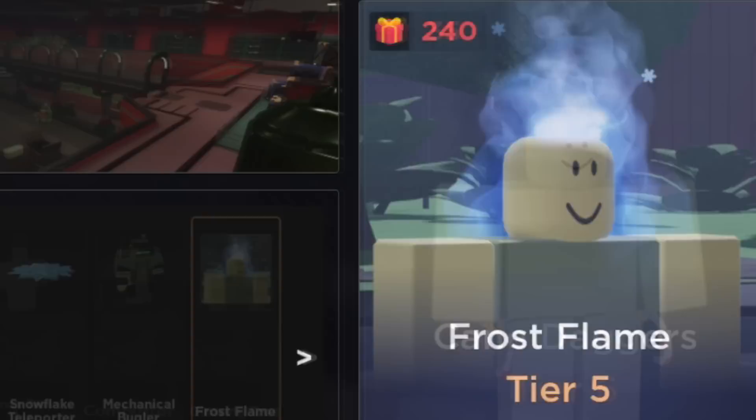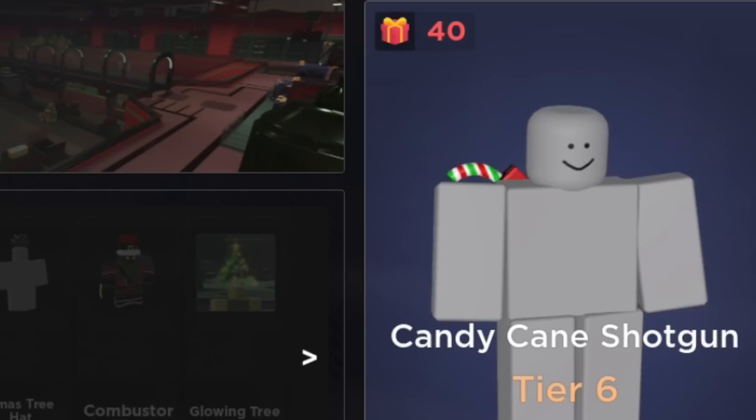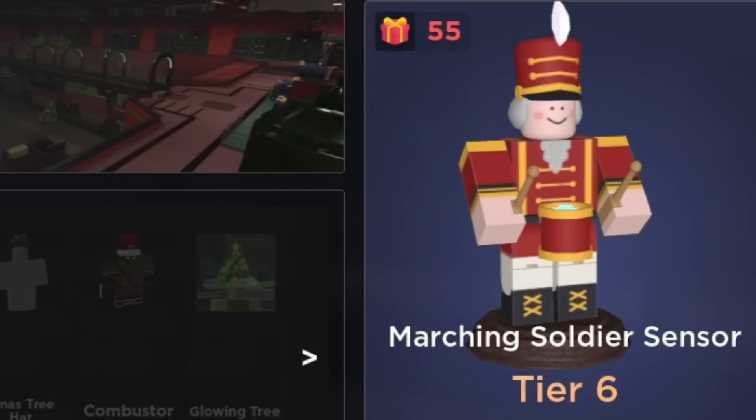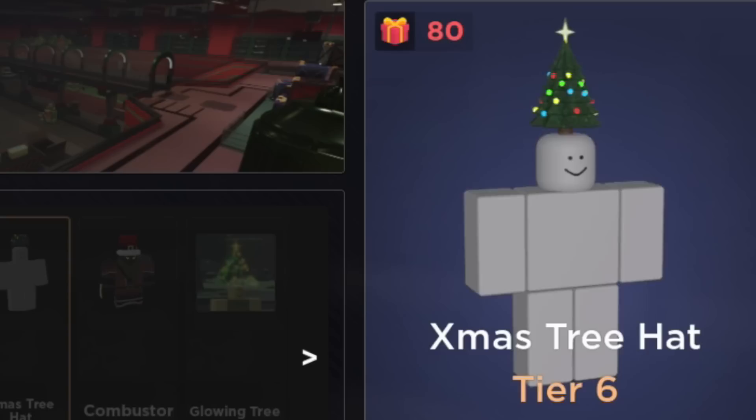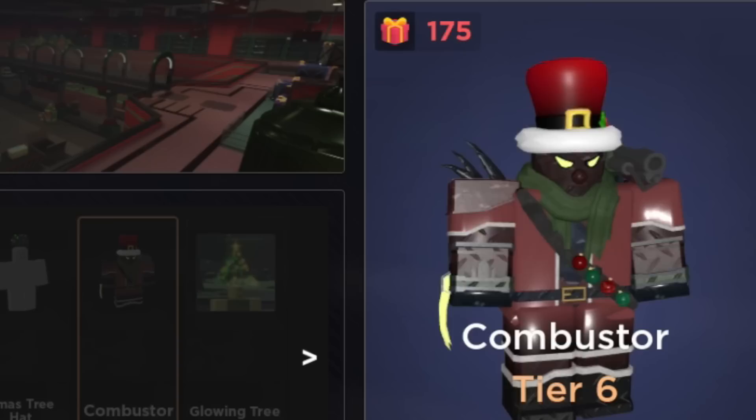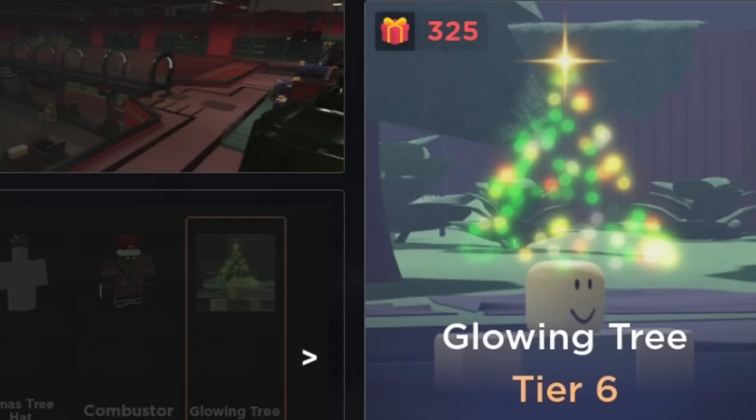For tier six we got cane daggers, a candy cane shotgun — they're going all out with the weapons. Santa's list, marching soldier sensor, portable chimney, probably another back item we can't see, snowman head, the X-mas tree hat, and combuster — a different type of Krampus look, or possibly another Tower Blitz reference. The glowing tree is the unusual for tier six; that looks huge.